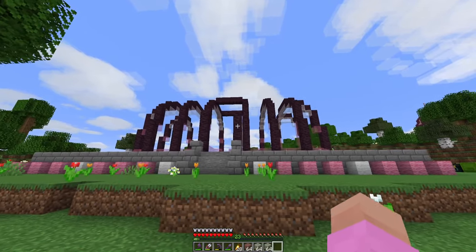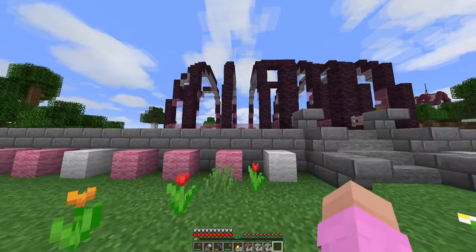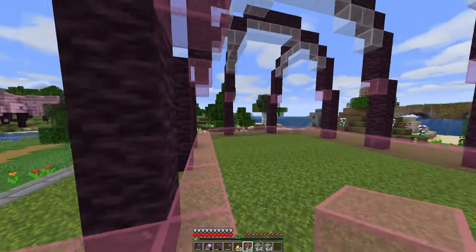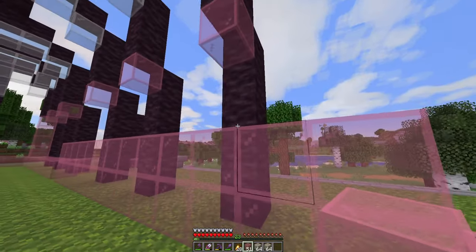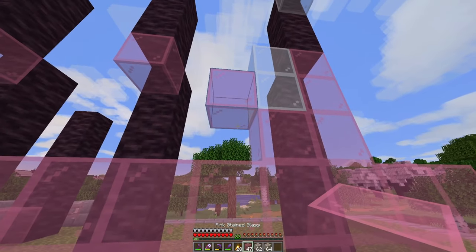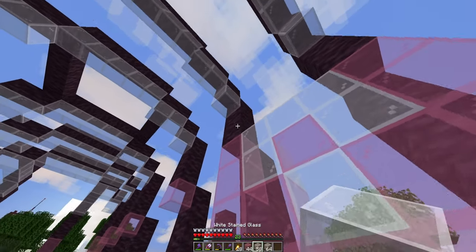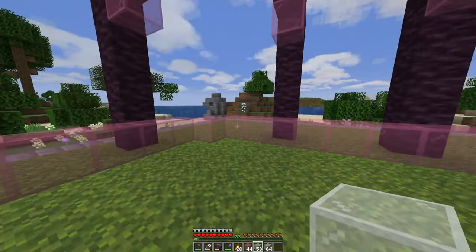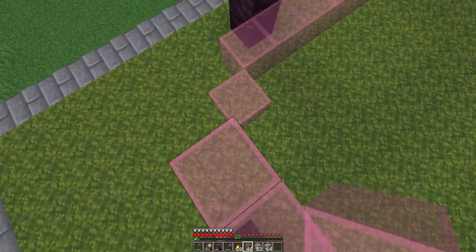I've now put in the ribcage of the building. This looks a bit odd right now but it will make more sense in a second. The next step is seeing if I can actually fill this up with glass. I'm going to do a sort of gradient from pink to white, then have it go up and around the whole building. I don't think I've got nearly enough glass, so let's see how much I can do and then I'll go out to the desert.